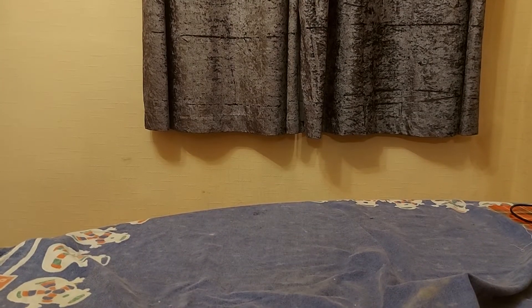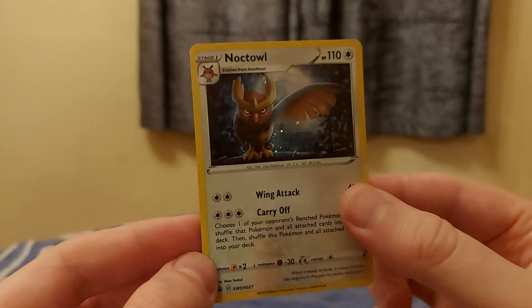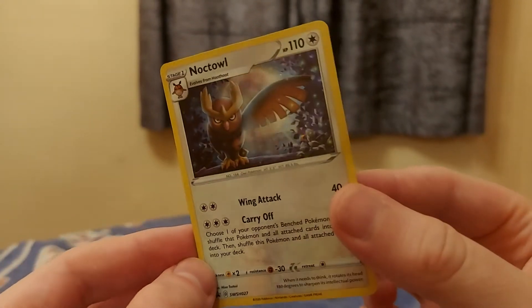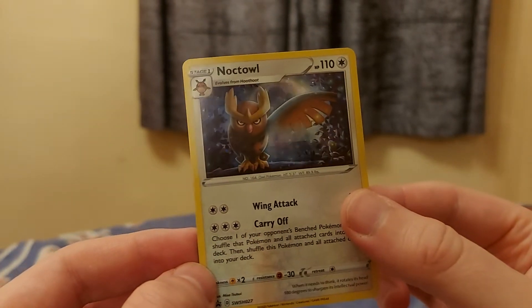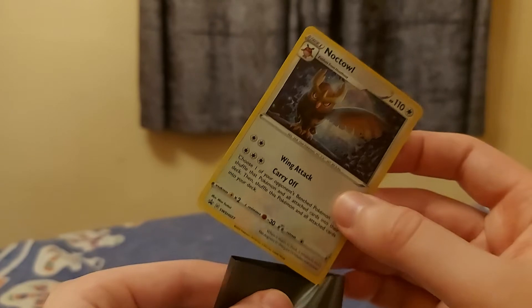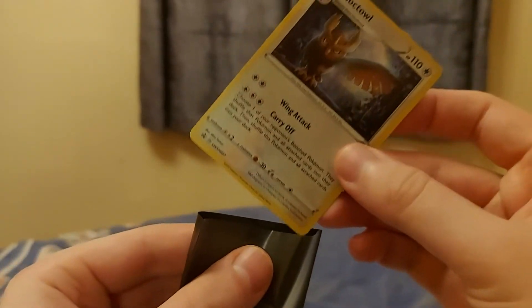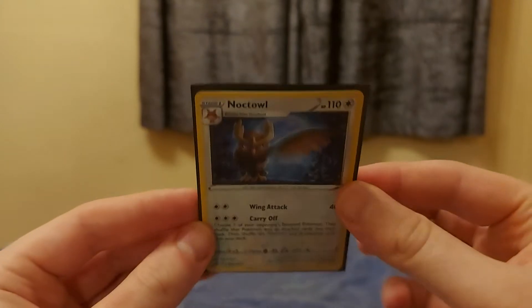One Rebel Clash pack, and one Noctowl little promo — holo! It's quite a beautiful card. I did love the artwork — look how nice that moon is, and see all the shine on the lake. Beautiful. We sleeve it up, because we never want any shiny or full rare to get damaged. There it is — beautiful.